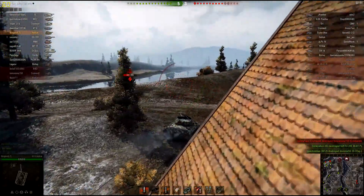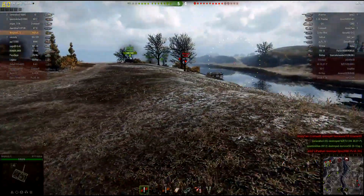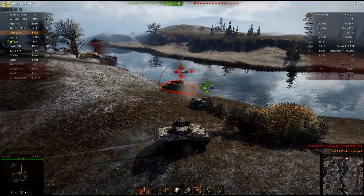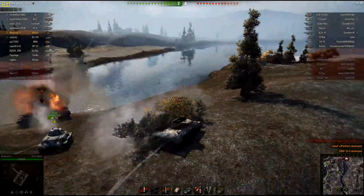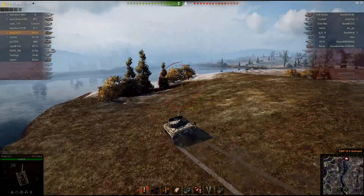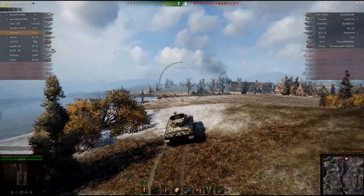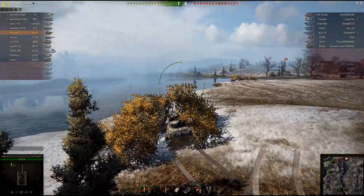I did damage him — at least that's what my crew said. Then I decide I'm going to take out the J-Penta first, as he's a bigger threat right now. Then I'm going to help the MT-25. The O-I is turning his gun, so I take out the O-I, even though that's maybe not quite fair for the MT-25 — he could have taken him out as well. But I didn't know if he was reloaded yet or not, and he could have killed the MT-25.